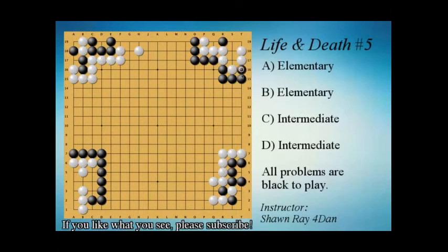Now let's look at problem B. Our first instinct is to reduce the eye space: if white plays, we play here and kill white. However, we have to look for white's trick. White's trick is actually to play here — when white plays this move we have no way to take either eye.